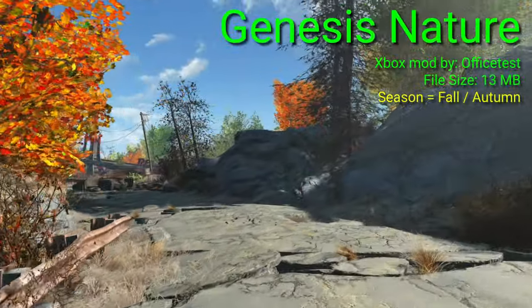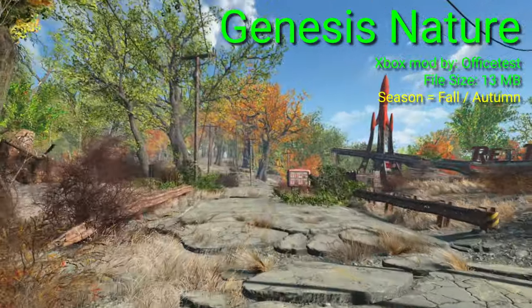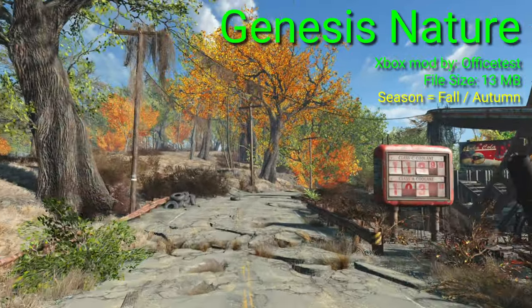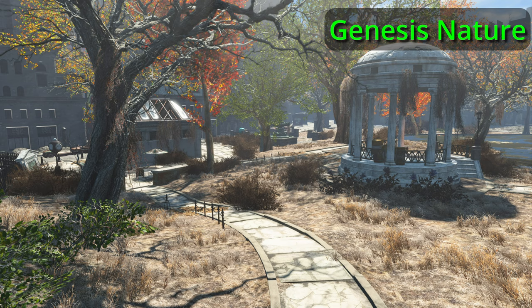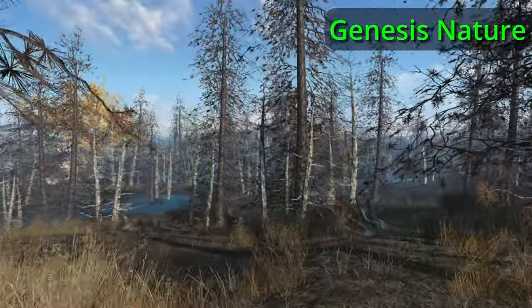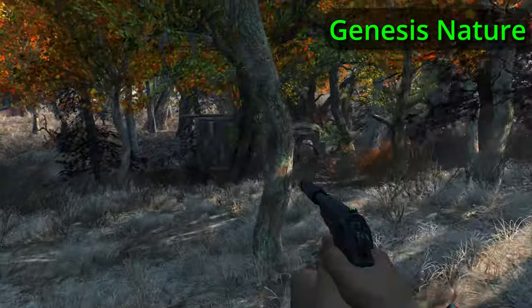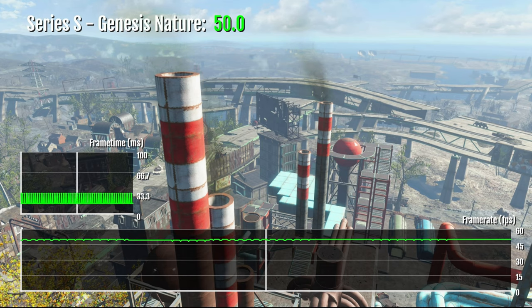Genesis Nature is number three. It was released only this year, 2024. The Genesis Nature mod is small but makes a big change to the looks of the Commonwealth. The aim was to bring every single tree back to life, giving a strong fall look to the leaf colors. The mod author also replaced some grass and other things to liven the world up. Dark conifers were added in some places too, including the swamp. Trees are not too dense and have nice fall leaf colors. I like the addition of the termite mounds — they add extra obstacles during combat. Unfortunately, this mod also impacts frame rate, dropping FPS down to 50 from 60 on both Series S and X consoles.